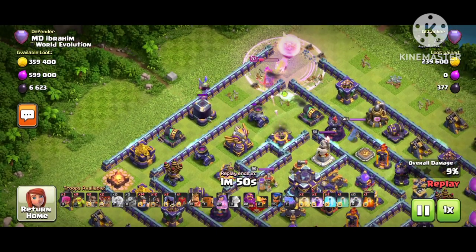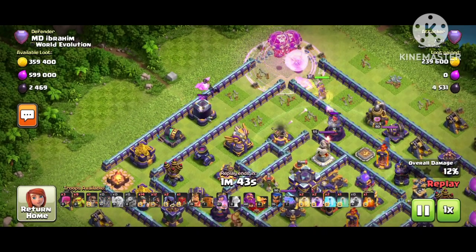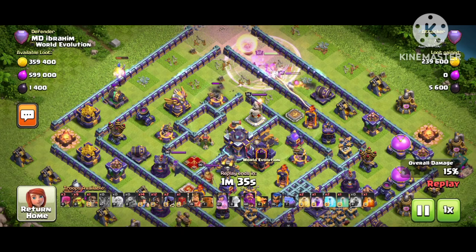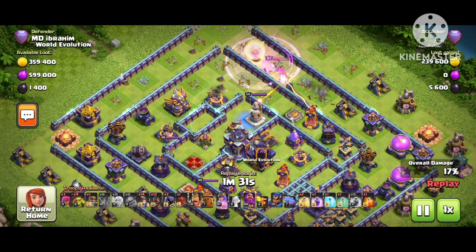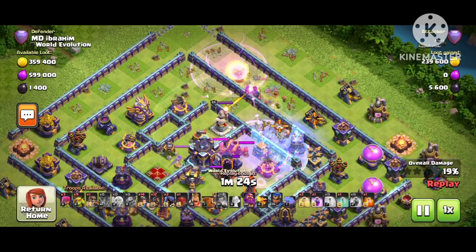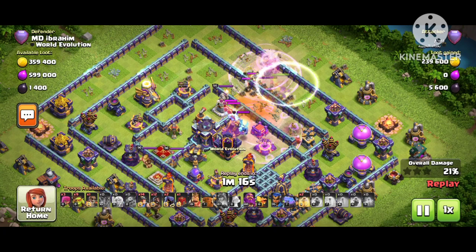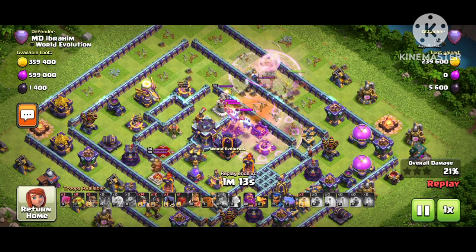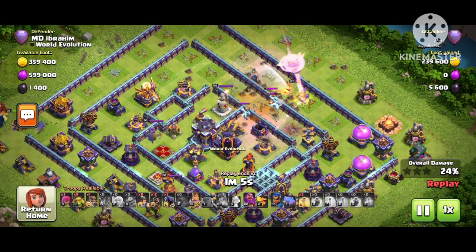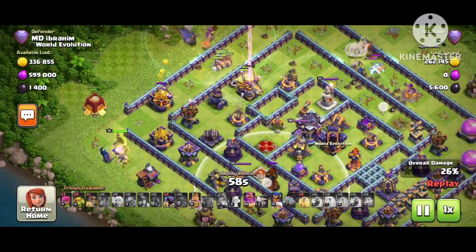Finally he just dropped the Queen, and the Queen is going there to the X-bow — so annoying right now. Let's see what he does. He wants the Queen to go inside; he still has the Queen ability. Finally a balloon is going there to take down the X-bow. You can see the Queen is facing the RC right now. He just dropped a red spell on the Queen, and the Queen is going in front of multiple Infernos. You must check the CC whenever you do hog-miner attacks, because you have to check what's inside.